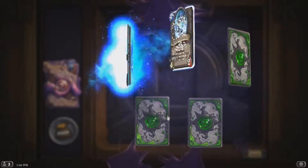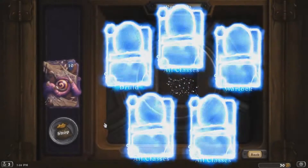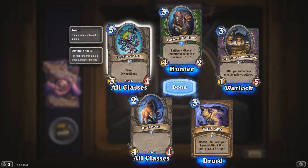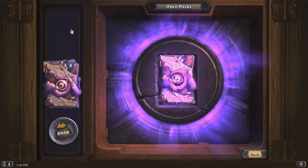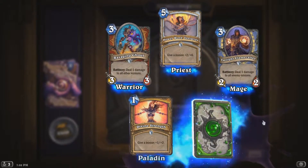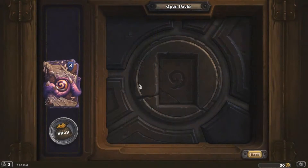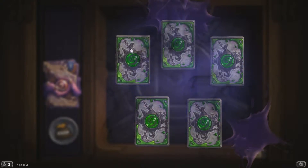Let's see what else we get — more rares. I've already got all these, except for maybe that one. Another rare — Psychotron, and I've got two of those now. I've got two of those as well — I've already got all the other ones. Twilight Flamecaller — we've got two of those now, that's pretty nice. From all the C'Thun cards I've gotten so far, I'm pretty sure I can make a nice C'Thun deck.